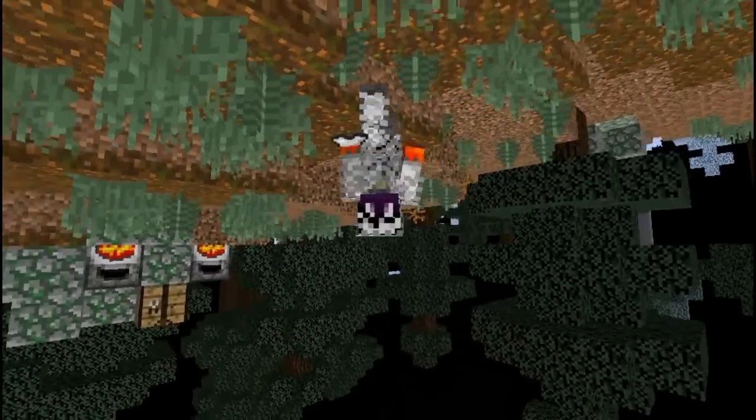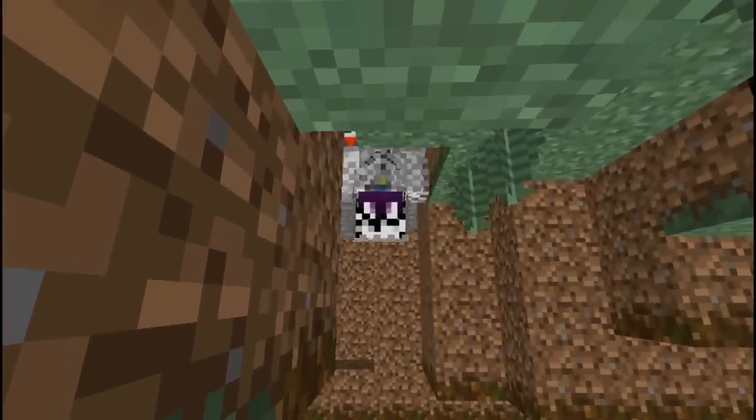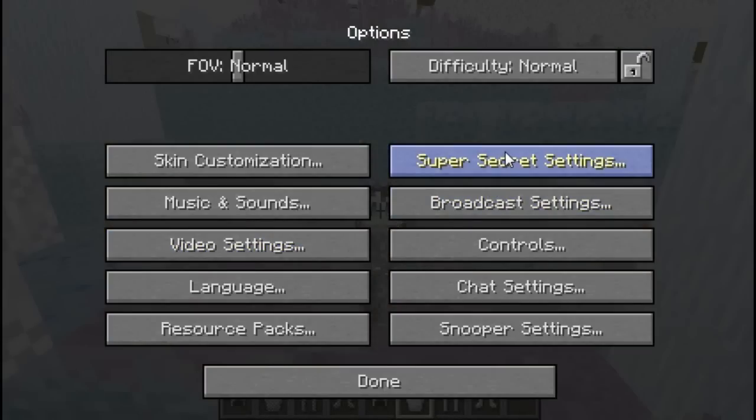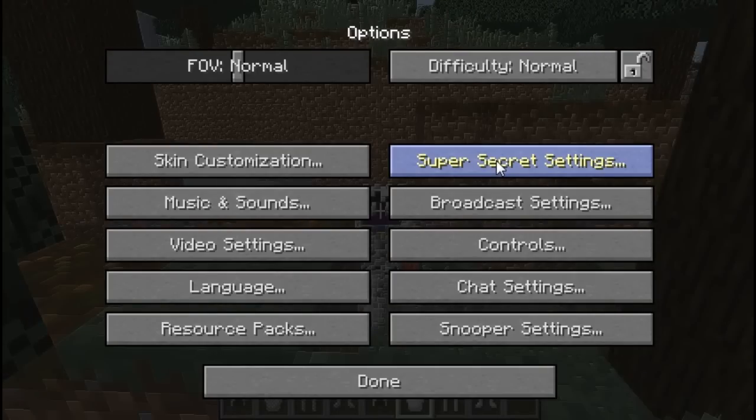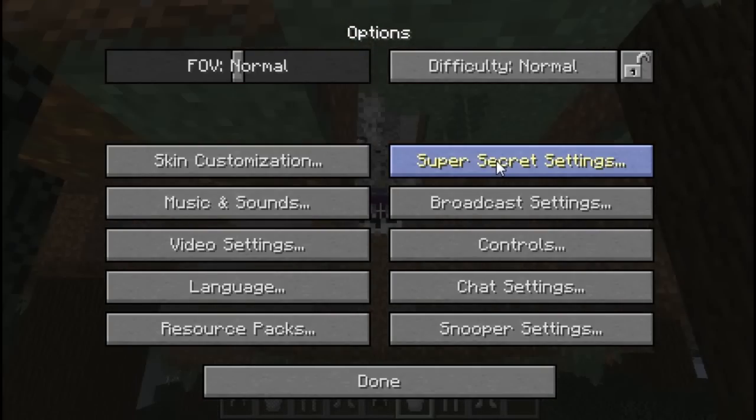You can play Minecraft upside down if you go to your super secret settings and just try to switch between them. Let's see if I can find it again. Yes, here it is. I found it.